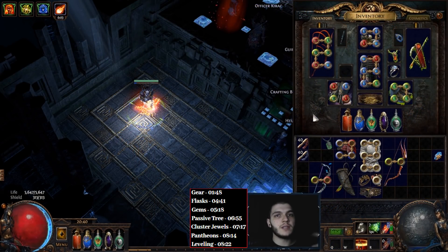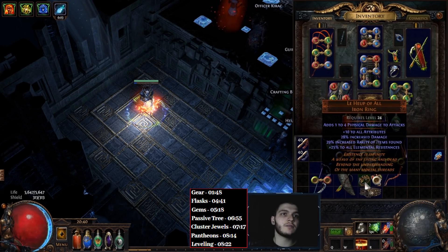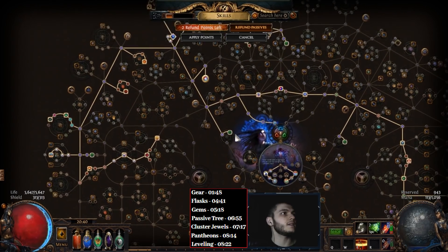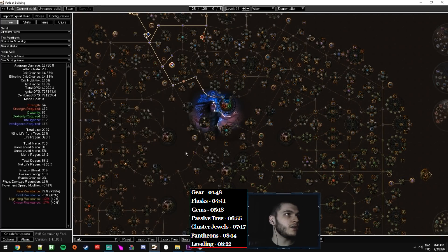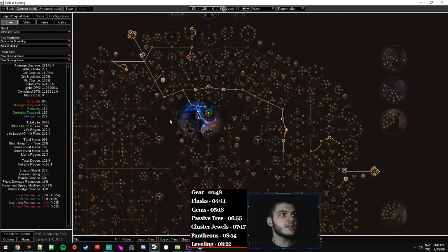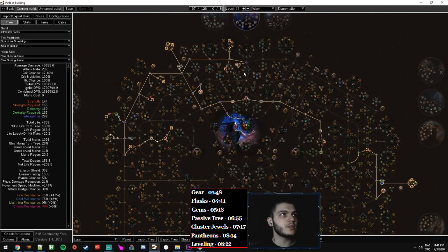For leveling, leveling this character is incredibly easy. Burning Arrow will be available from level 1, and you can grab some leveling items to make it easier on yourself. Malachai's Artifice will be available from level 5, so definitely make use of that. Early on you're not going to get the Ignite Proliferation from your Xoph's Nurture, so use the actual Ignite Proliferation gem in your main 5 or 6 link. For Passive Tree progression: early on rush for Elemental Overload, get your Cluster Jewel and go for the Ignite notables. Mid-game, go for Fire Damage nodes and head toward the Shadow Starting Area to get Life, the Cluster Jewel, and Acrobatics. Late game you'll go down the minion route for Golem nodes. For Ascendancy Progression, grab Beacon of Ruins first and then go for Elemancer.